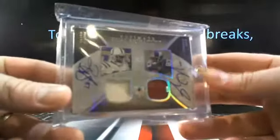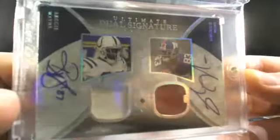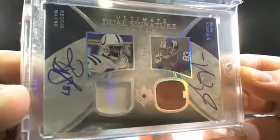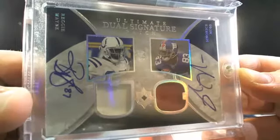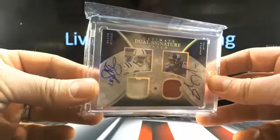How about a little dual out of ultimate dual signatures — Reggie Wayne and Santana Moss. I like the Reggie on that. And that is going to be a short print out of ultimate signatures, three out of five. So going to Indy Stevie, there you go player. Nice, nice little first hit. I like the old school Upper Deck whenever they still had their NFL license, you know?